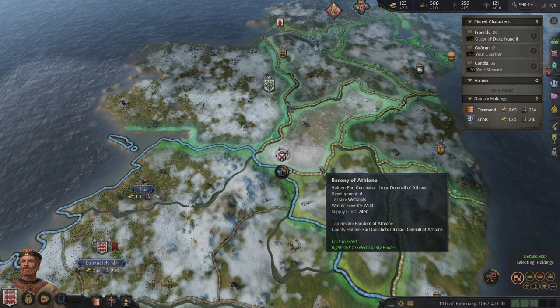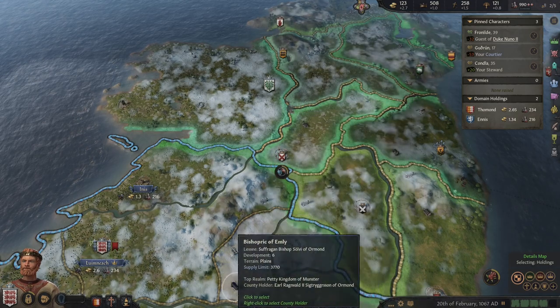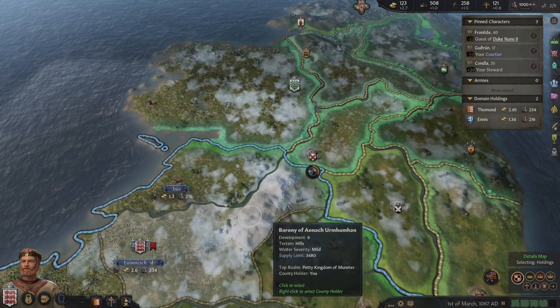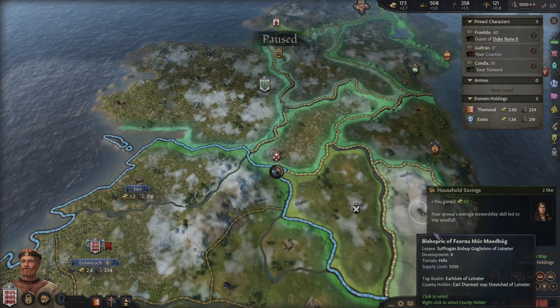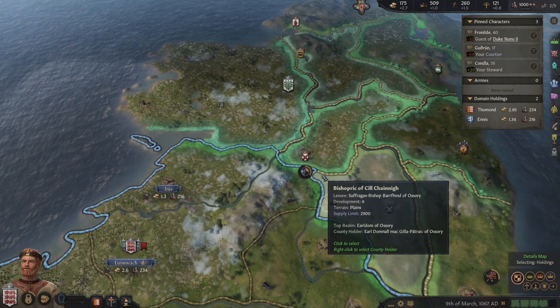That directly contributes to our military force because now he is a knight and he has pretty good Prowess. The Grand Tournament keeps popping up. Her Stewardship skill led to 50 gold, so we just kind of get that money back.